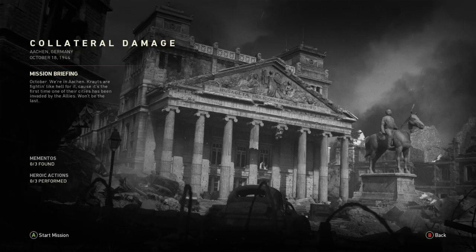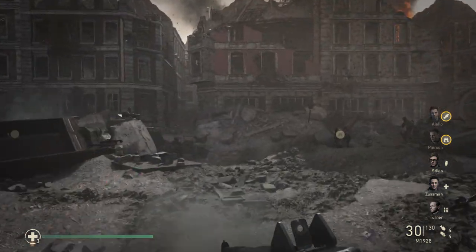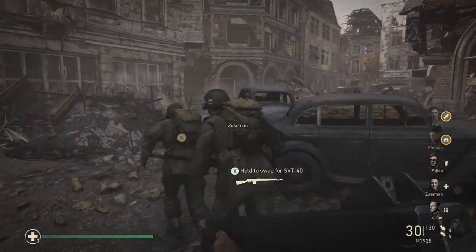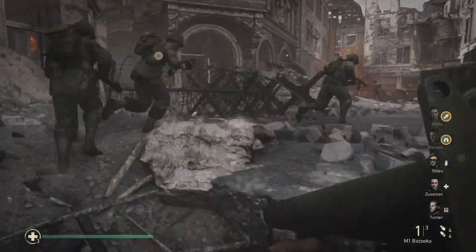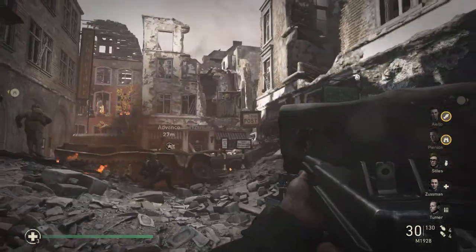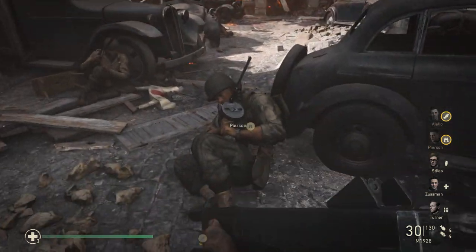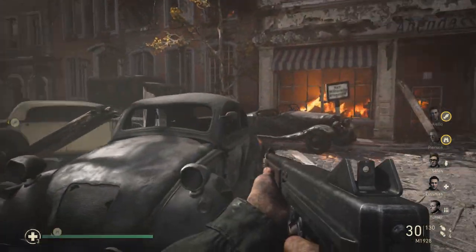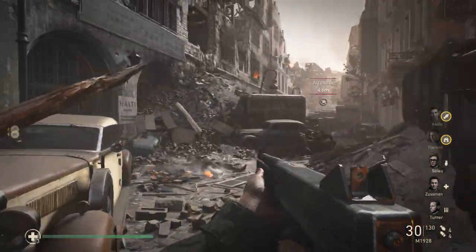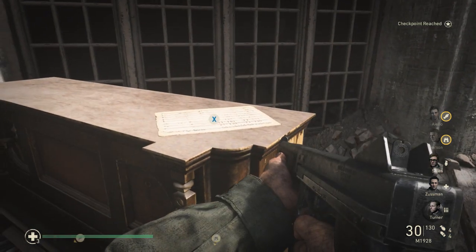We'll jump into mission number six, Collateral Damage — the mission with the tank, which is pretty nice. After completing the tank portion, you'll hop back out and get into your main character. You'll just honestly run through this street and start to receive some fire as soon as you move through these trucks. Upon doing so, you're just going to hug the left-hand side of the wall, and it should be sitting on a piano right about there — right on top of the piano. First one for mission six.